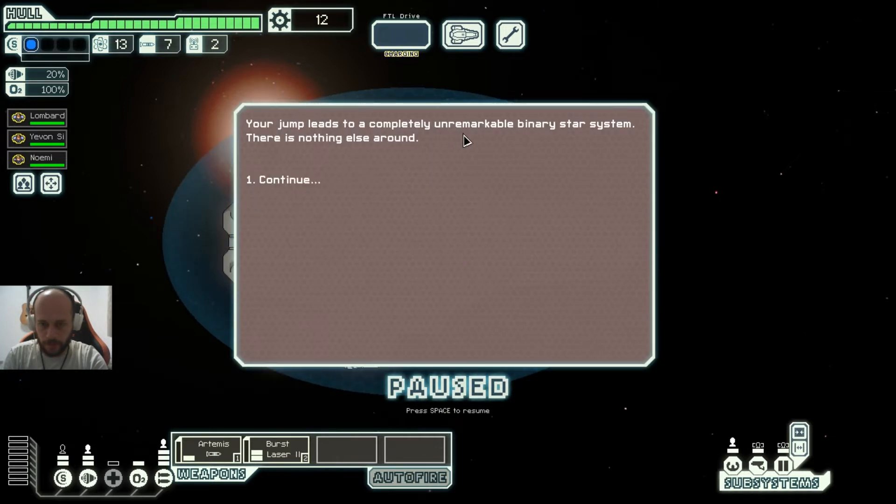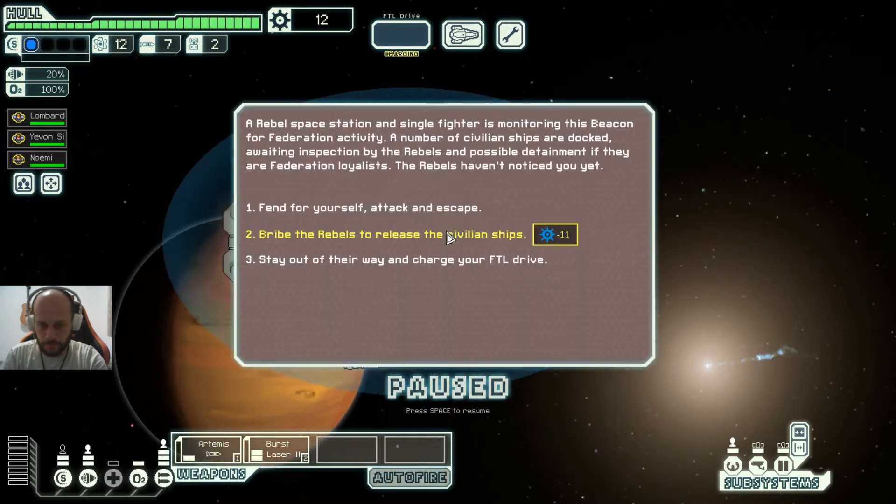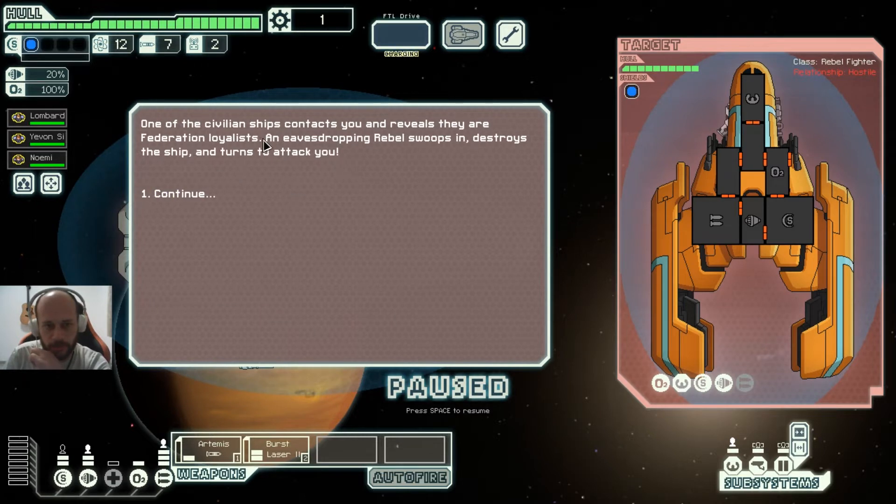A rebel space station and fighter is monitoring the beacon for Federation activity. Civilian ships are docked awaiting inspection, and possible detainment if they're Federation loyalists. The rebels haven't noticed us yet. We bribe the rebels to release the civilian ship — they're easily swayed by the offer of additional scrap. One of the civilian ships contacts us, revealing they're Federation loyalists, but eavesdropping rebels overhear and destroy the ship, then turn to attack us.